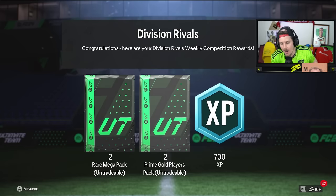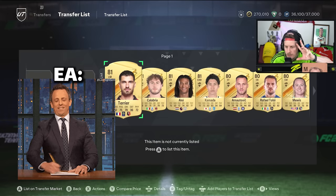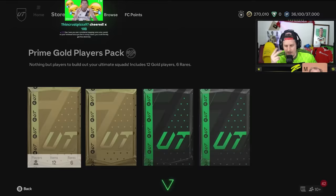Rare mega packs and 700 XP. Do you know what we need on the screen? We need an option to send to club. There should be one button that you press that sends all players that can go back into the club by itself. We shouldn't have to go boom boom boom boom boom - send to the club. Come on, EA, please.